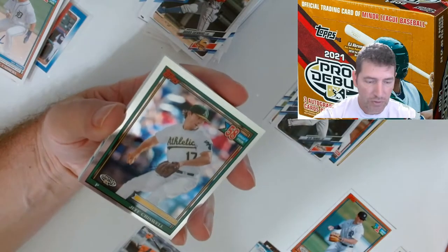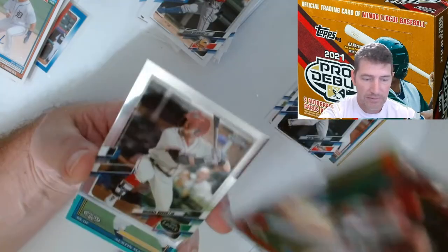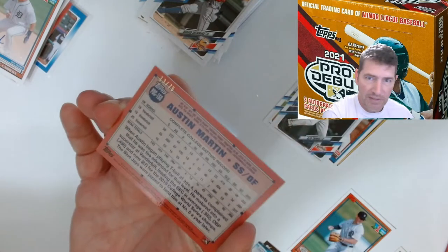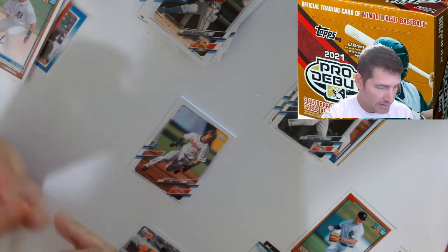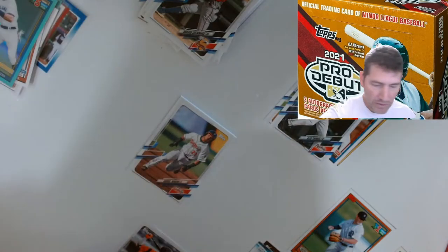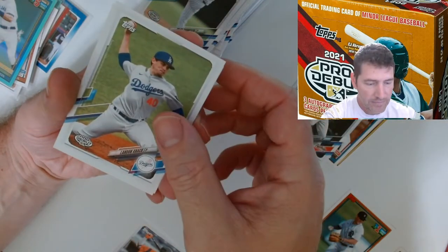So far the autos don't look to have any damage on them. No parallels on the autos yet - hopefully get lucky and get one. Christopher Ramos - I can't see. Jeff Criswell, centering is off on that one. 15th pick, Mick Abel - nice looking card. And Austin Martin, here we go - green parallel, numbered 13 out of 75! That's a nice hit, I'd love to get his auto. Still got one auto hanging.